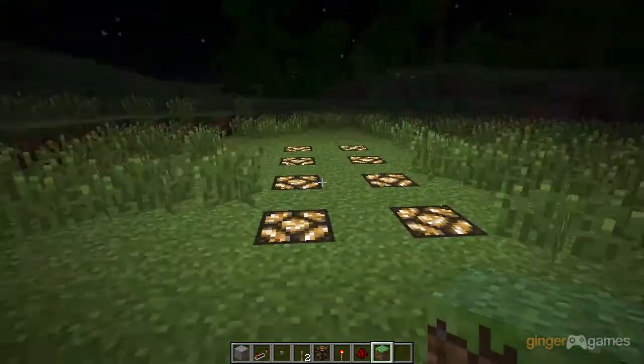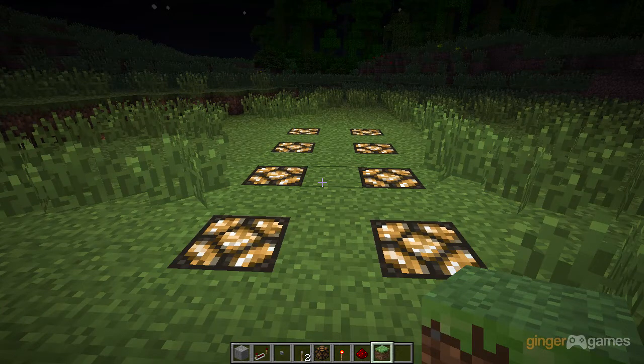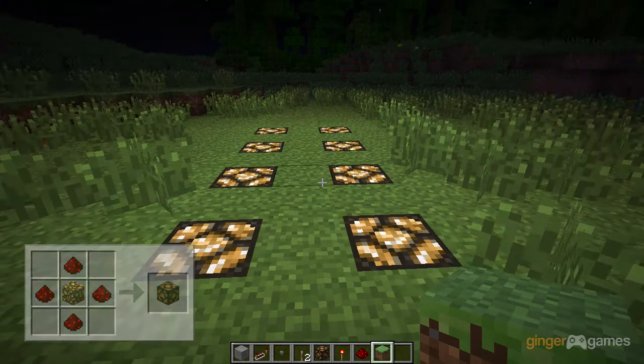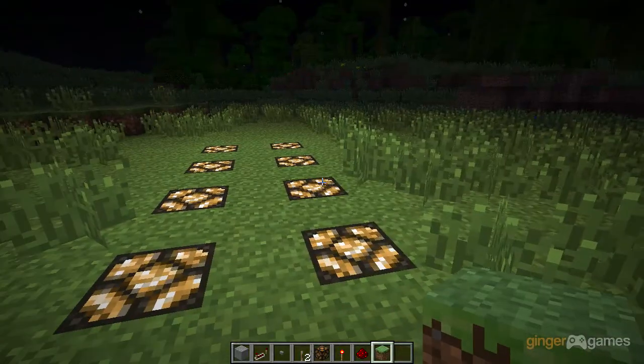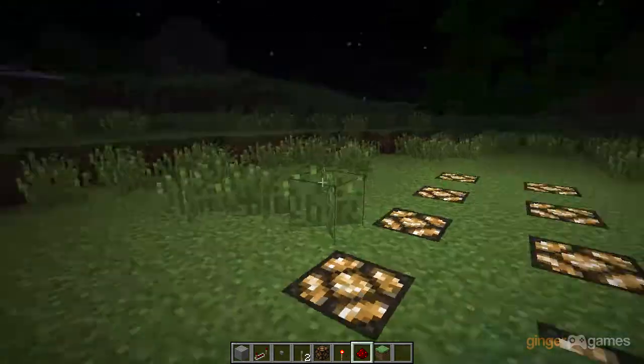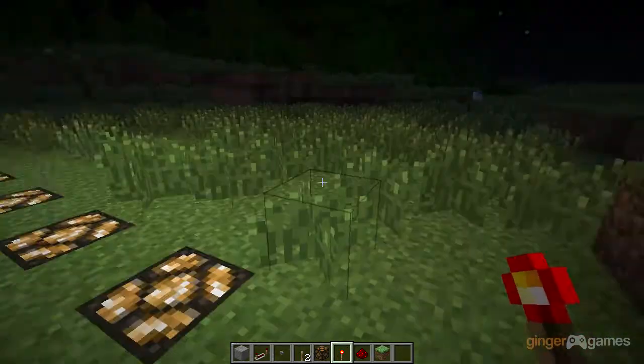This will be extremely useful in everything — in redstone, houses, and everything. And it's not a bad recipe either. The recipe will pop up on the screen now. As you can see, it's just a glowstone with redstone surrounding it. I wish this was in the game ages ago. It would have been so useful instead of just using redstone torches.